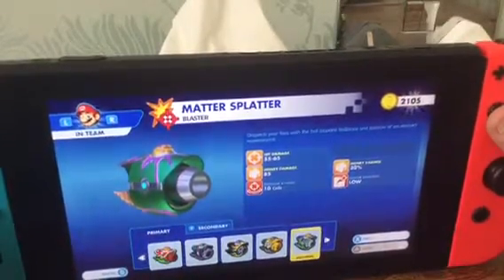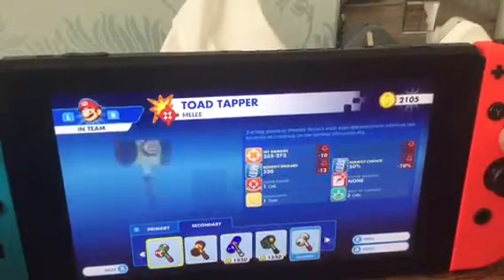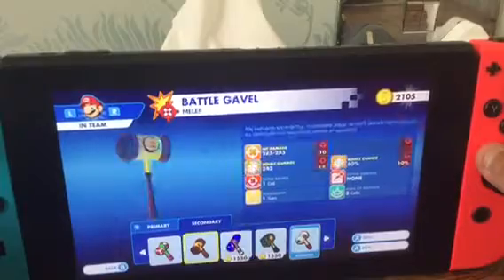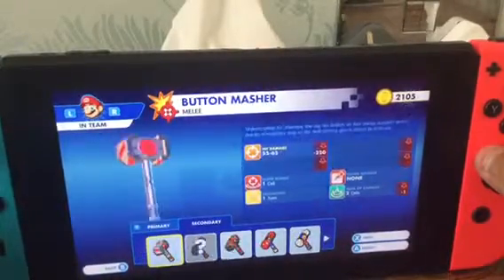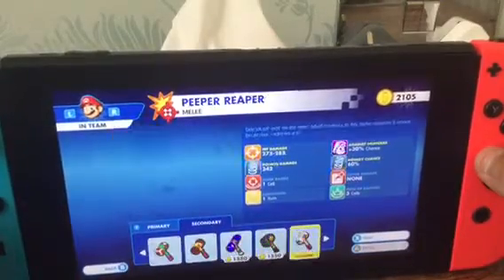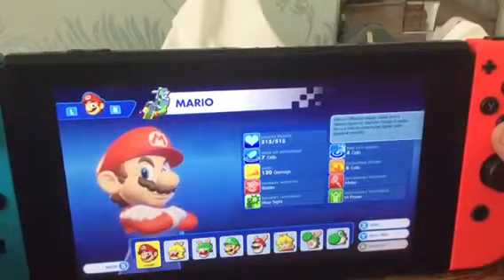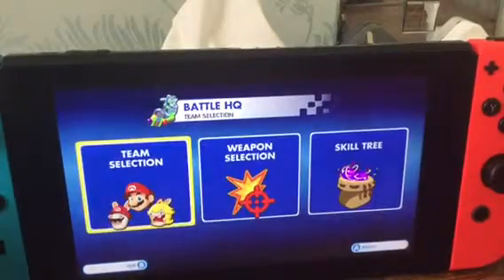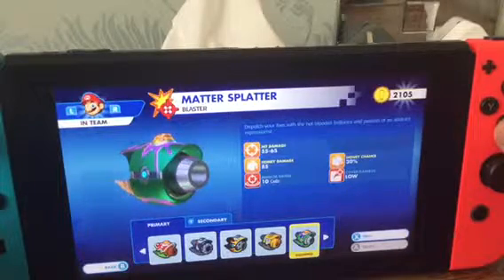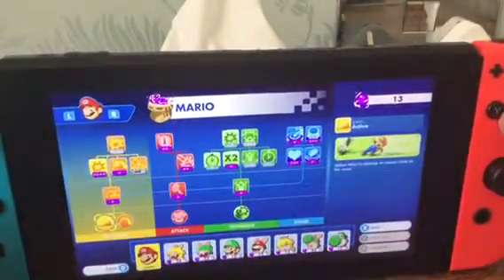The Matter Blaster can make enemies get stuck when it shoots honey at them. You'll also notice Mario's skill, but we'll jump into that in a bit. Mario's secondary weapon is melee — a hammer — and what it does is similar to the primary blaster: it can deal honey damage and make enemies get stuck as well.